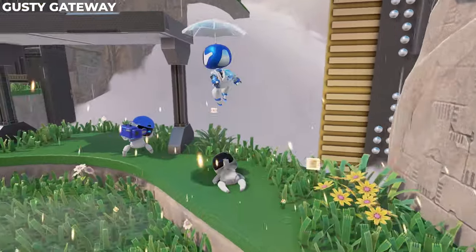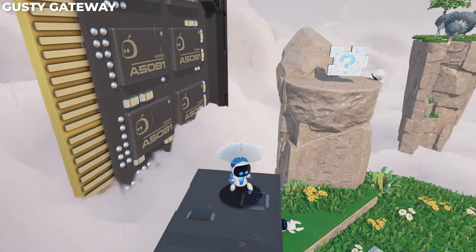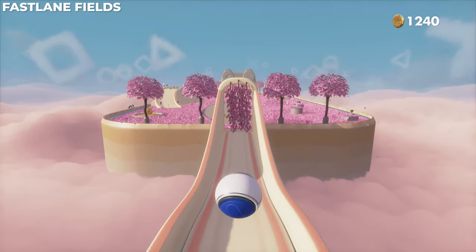Moving on, you're going to see this rock here to the right. You can jump up onto this little platform and then up to where the rock is. We are now heading over to Fast Lane Fields.